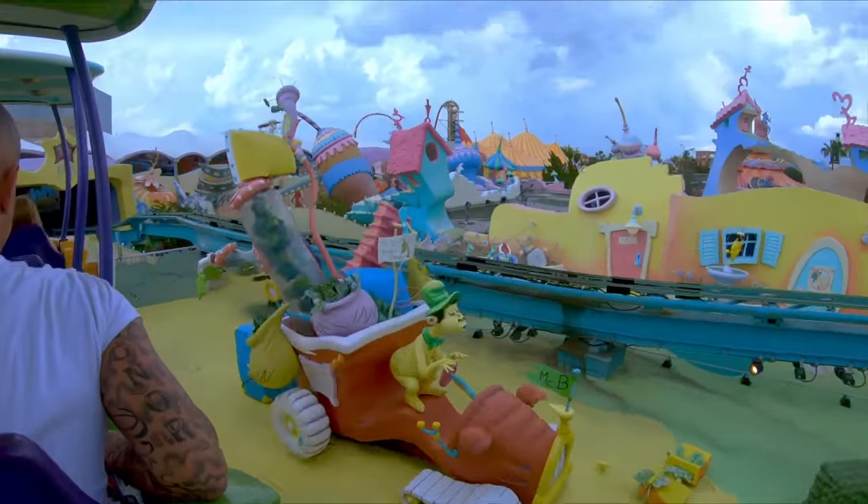Of course, you're likely to get soaked — but not as much as on our next attraction, Popeye and Bluto's Bilge-Rat Barges. This is a river rafting water ride based on everyone's favourite sailor, Popeye. You will need to help him save Olive Oyl from Bluto whilst careening through the unpredictably rapid waters. You will get very wet on this attraction, so I would suggest wearing a rain mac or riding this attraction earlier in the day to give you a chance to dry off in the hot sun.